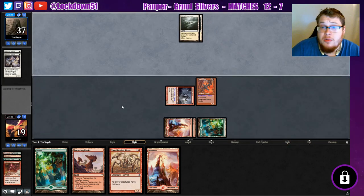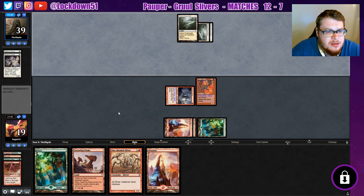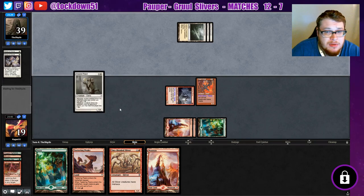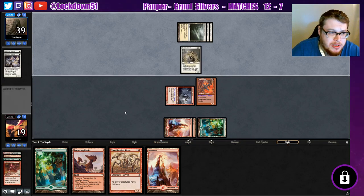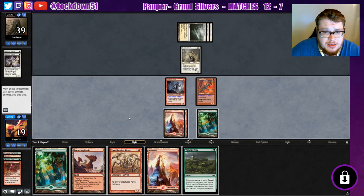So anyway, Pyroblast — it was suggested to me to put in Pyroblast. I don't know why I never added it to the deck. I was aware of it, I just never put it in. We've been going up against so many control decks with Gruel — Blue control decks — so it just makes sense to put that in at this point. There's just a lot going on.